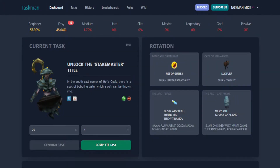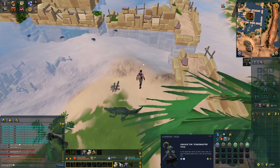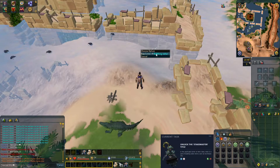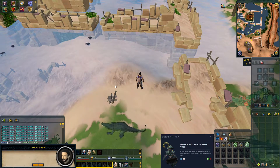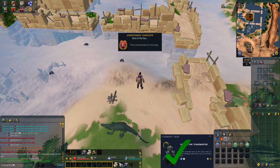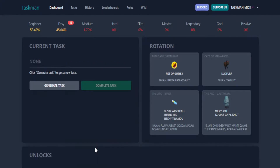Our task is to unlock the State Master title — that'll be a nice and easy one. So let's get straight into that. We're at Het Oasis; I guess that's how you pronounce it. Let's quickly just throw this coin into the bubbling water. You throw the coin into the water and we should get an achievement pop-up after all this dialogue. There we go, task complete. Back to the spreadsheet to complete this task.